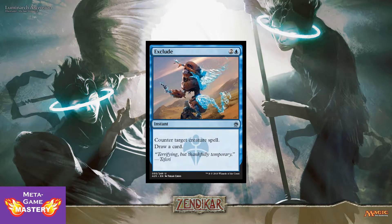And here we have Exclude. This is going to be a limited bomb. It's 3 CMC, 2 colorless and a blue, instant — counter target creature spell, draw a card. This doesn't look like much for constructed purposes, but when you're drafting, this thing is an all-star.